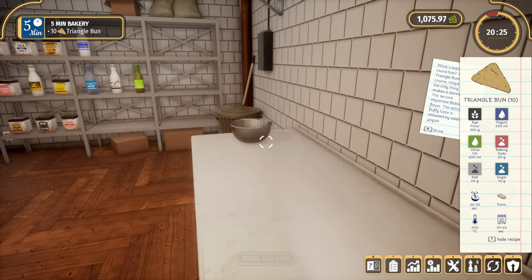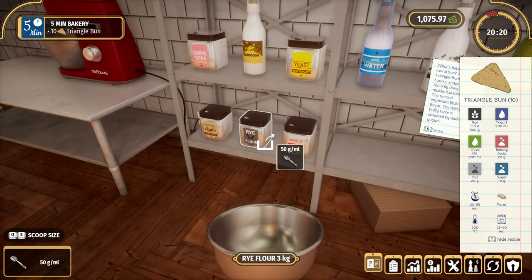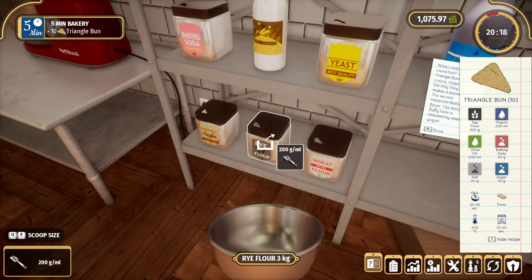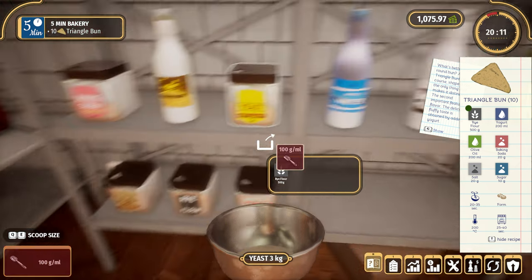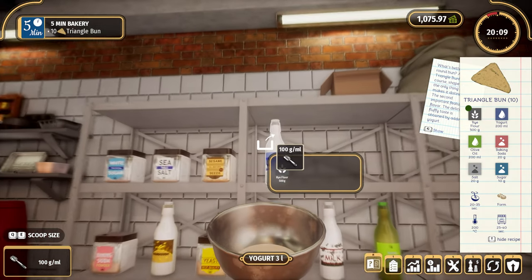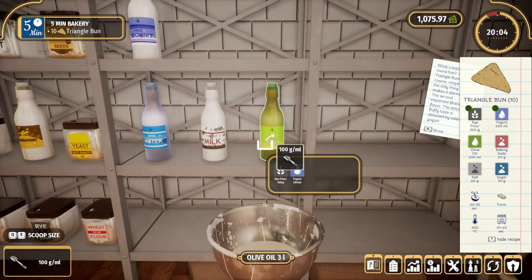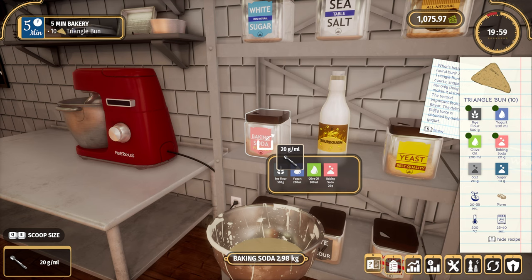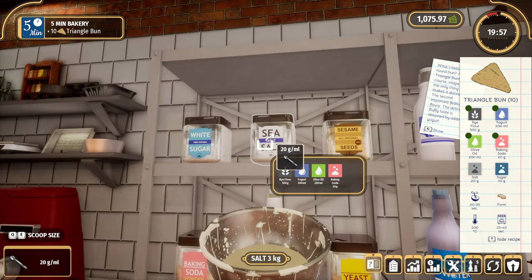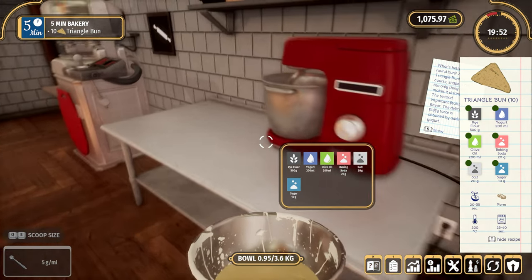I want to try this triangle button because I haven't done it before. Maybe I'll get to use that little machine over there. So, rye flour. Here we go — I'm sure I selected 500. Then yogurt: 200ml of yogurt, olive oil 200ml as well, 20 grams of baking soda, 20 grams of salt, 10 grams of sugar, water — and we are good to go.